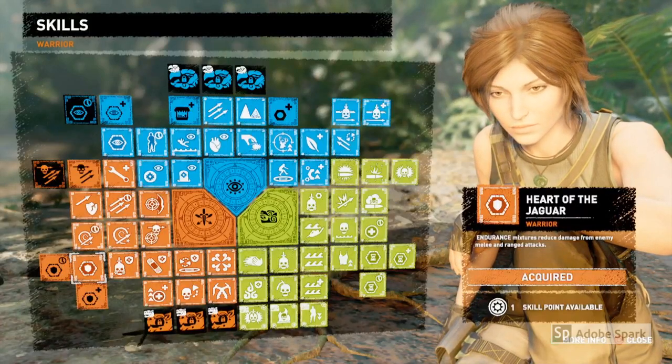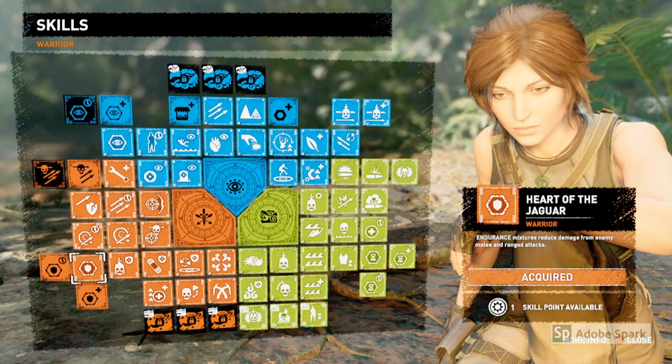Hi everyone, it's the Trophy Huntress here. In this video I'm going to show you how to get the Made to Endure Trophy from Shadow of the Tomb Raider, where you need to take down 10 enemies whilst Endurance is active.